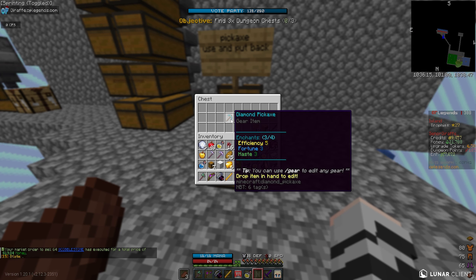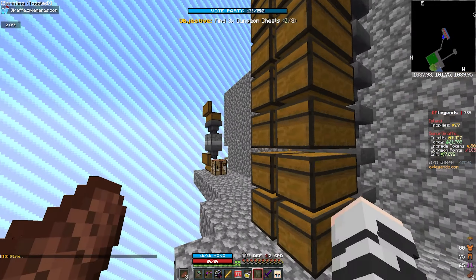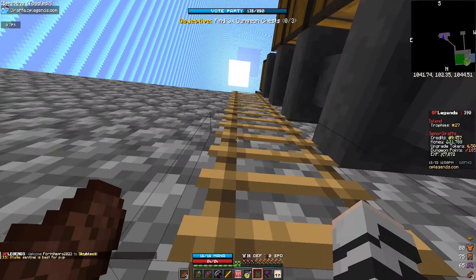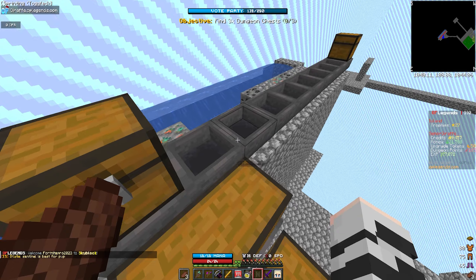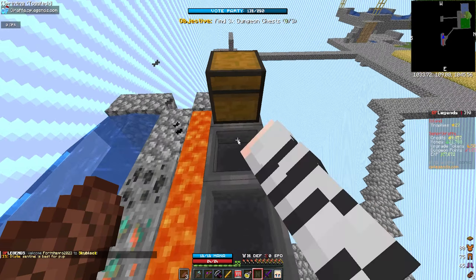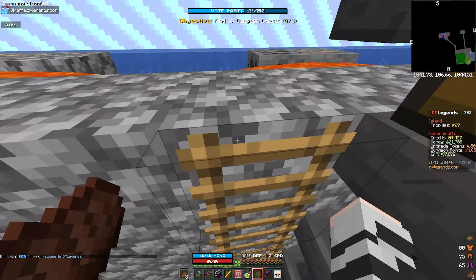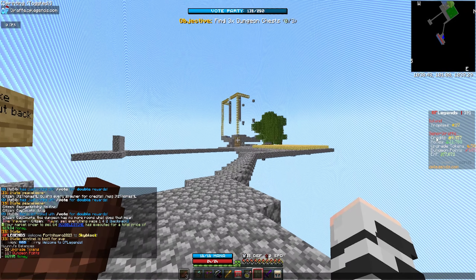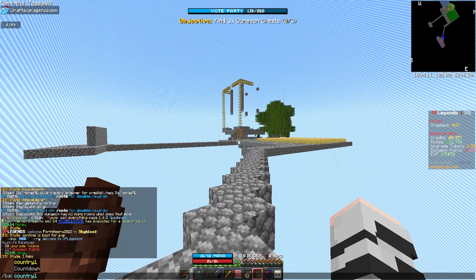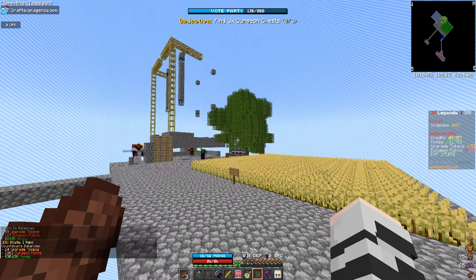We have a second pickaxe here as well — this is what we're using at the moment: Efficiency 5, Fortune 3, and Haste 3 to 5. Very good pickaxes. I'm gonna climb up on top really quick — I think the chests might be full or clogged, it sounded like a lot was burning. But yeah, this is what we're doing for money right now. If we do slash bal, Kyun is at 7k, I'm at 20k, and Countdown is at 30k — super good for money.